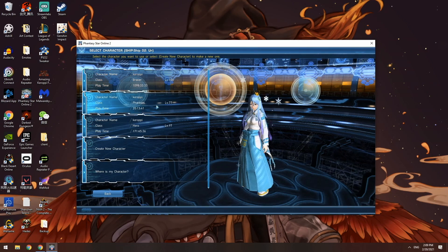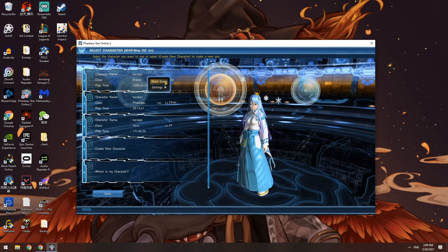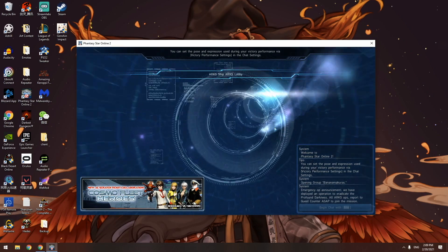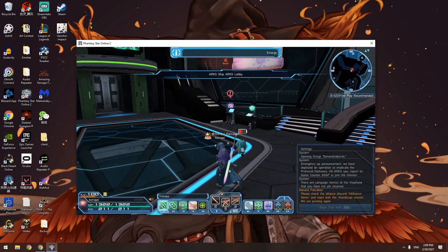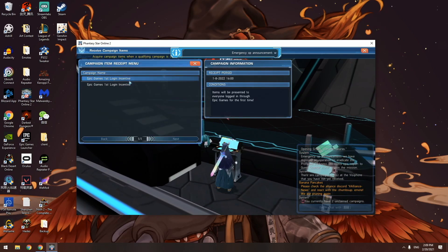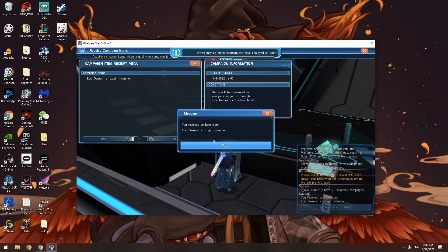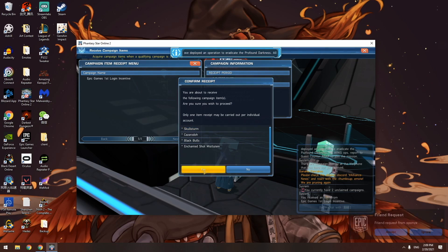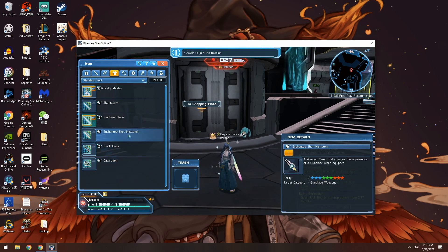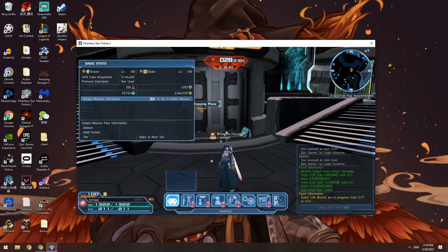And voila — you see all my characters are now here available on the Epic Store. It really bothers me how the window is so small but I really don't want to close the game to fix it. So I'm going to log in here on the Epic Game Store and immediately check my visiphone because we're going to get some campaign rewards. Yay, login campaign! We got all of these things for logging in on the Epic Store for the first time. Let's pick those up — we got all the weapon camos. Now you have all of the cosmetic items as well as all the login rewards from logging into the Epic Store.